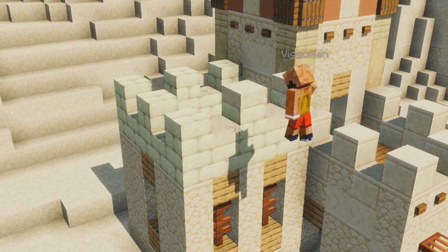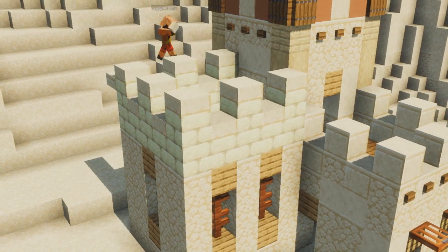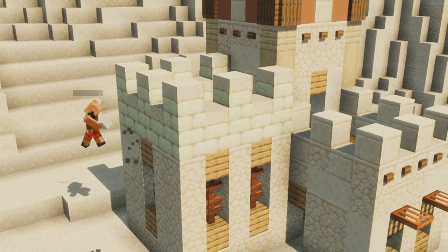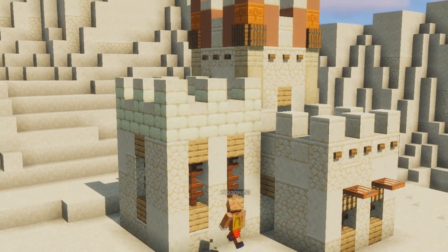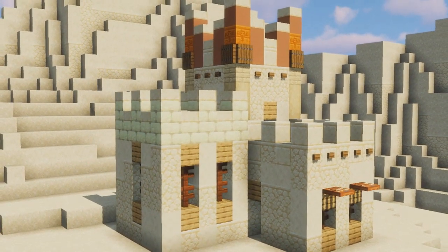You'll also notice that I'm using some endstone here. That is to change up the texture, change up the color and make the build come alive a lot more, which is something I really like to do from time to time.